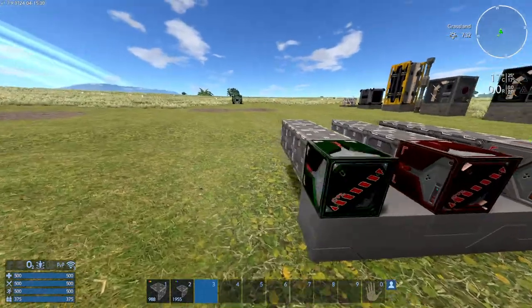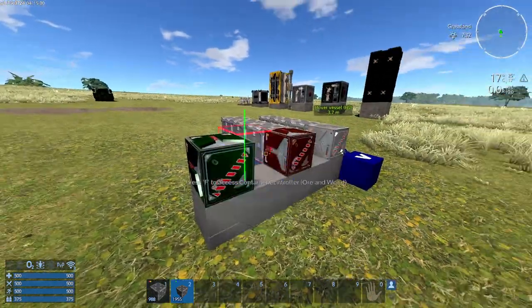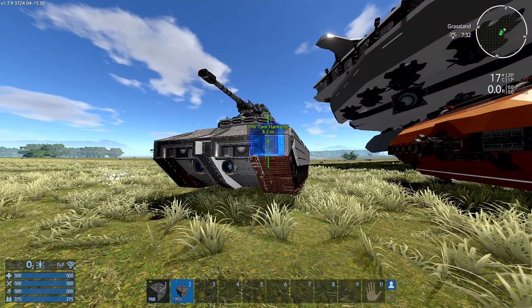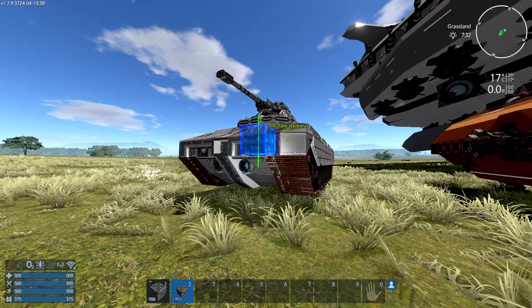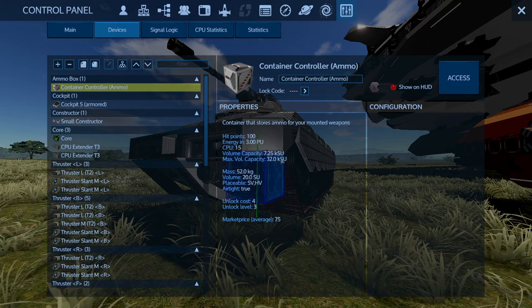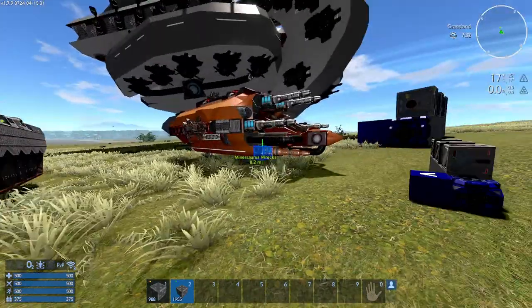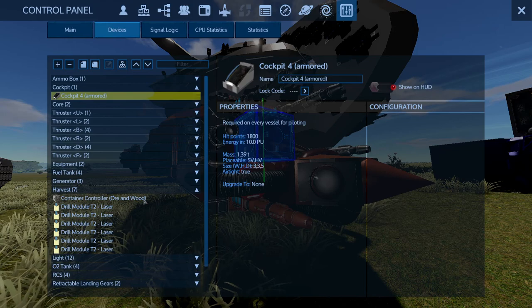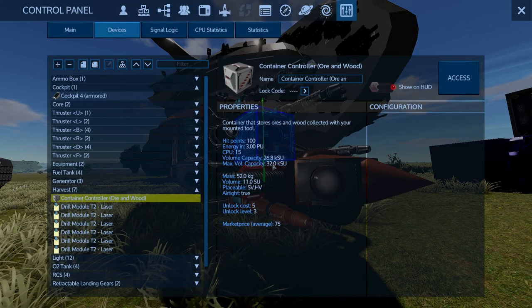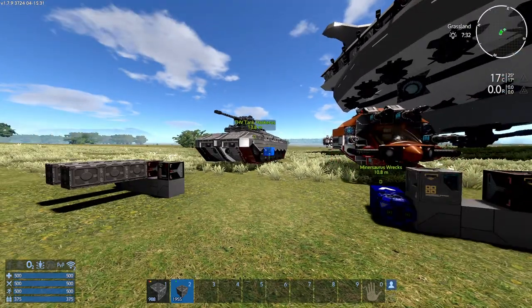Keep in mind that you're not obligated to increase the capacity. You can use the container controller as it is with the small capacity it starts with. You can add as many container controllers to a ship or base as you'd like, as long as you have room and the CPU allows. For example, on a hover vessel I can have a container controller go up to 32,000, but on this one I only have just above 7,000 — I just didn't have enough room to add more. On this one I have a harvesting container controller with below 27,000; in a small vessel or hover we can go up to 32,000. So you're not obligated to max it out — it's just an option.